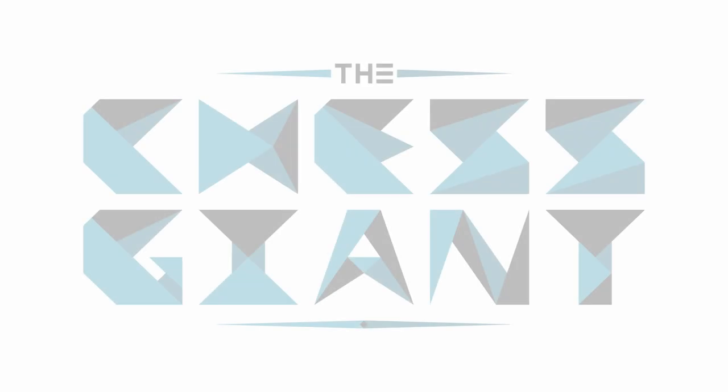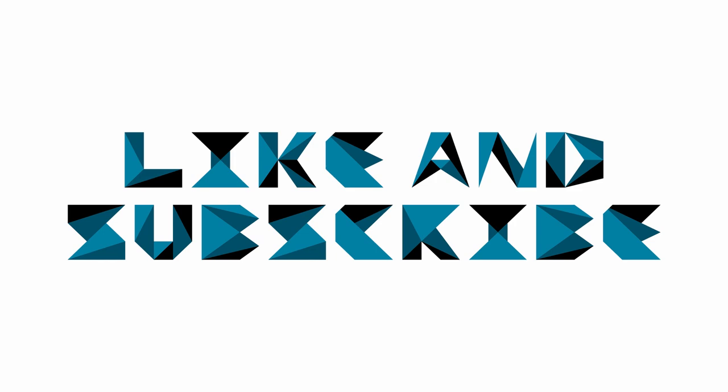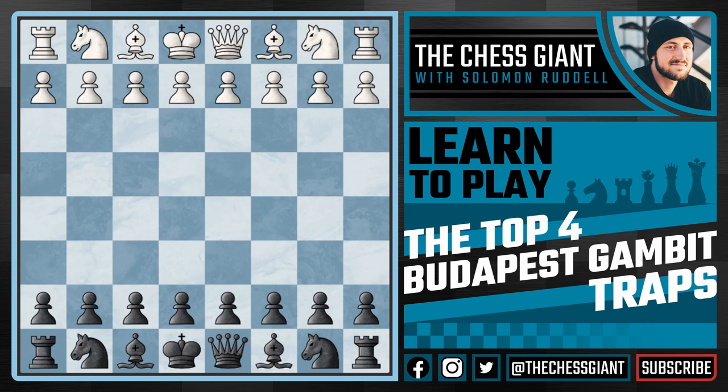What's up guys, welcome to the Chess Giant. This is Solomon Ardell and in today's video we're going to be covering the top 4 chess traps out of the fascinating Budapest Gambit, one of the most aggressive options for black against d4, in which we play knight f6 and against c4 the absolutely crazy looking move e5.